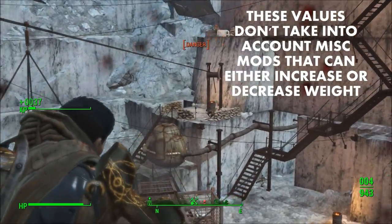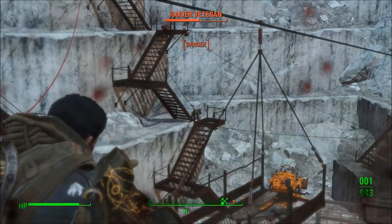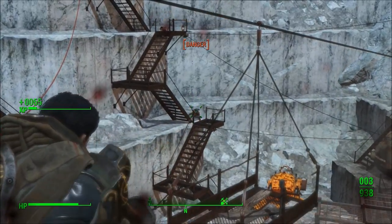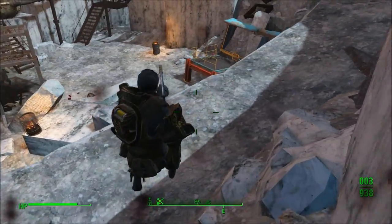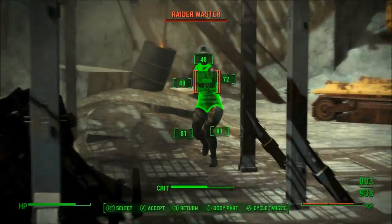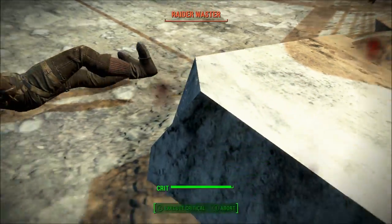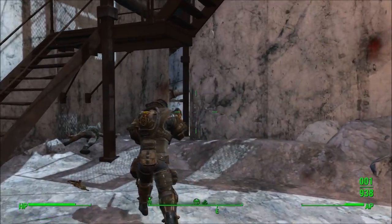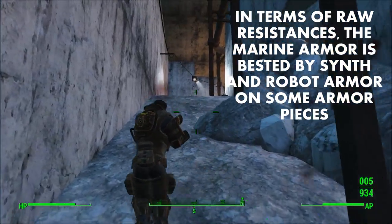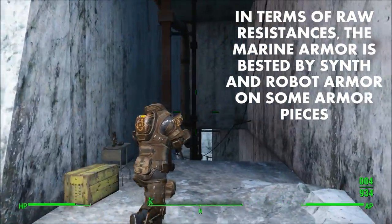This means you're getting worse damage and energy resistance per pound with the Marine Armor than with heavy combat armor, heavy synth armor, or heavy robot armor. It is worth pointing out that the Assault or Inquisitor Marine Armor does beat heavy robot armor's global energy resistance per pound value, so if you want something more balanced than heavy robot armor, the Assault or Inquisitor Marine Armor could work. In terms of raw resistances, the Marine Armor is surpassed by heavy synth armor in energy resistance and Automatron DLC's heavy robot armor in damage resistance.